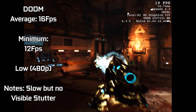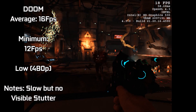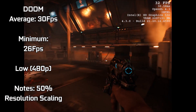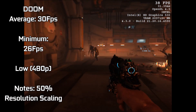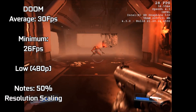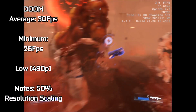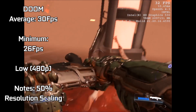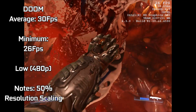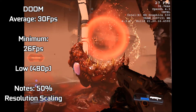Up next is Doom — a game renowned for its optimisation and ability to run great on most cards. At low settings and 480p resolution, the chip is hindered to an average of 16fps, not very playable, attributed to the chip's lack of Vulkan support. Dropping the game's resolution scaling to 50% gave us a much more playable average of 30fps, with minimums not too far below at 26fps. The game didn't look too great, but this was the only way of achieving a playable experience. Physics scenes resulted in virtually no slowdown. If the card supported Vulkan, we would expect a major FPS increase.